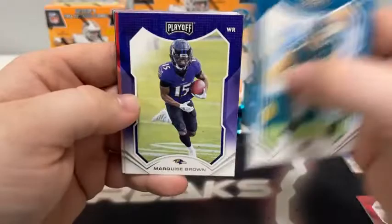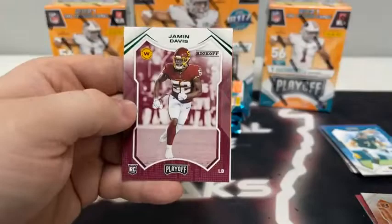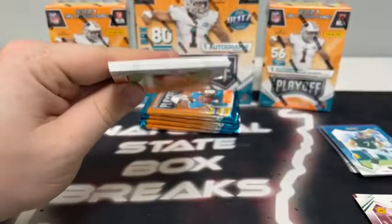Pack number two: Tony Boselli, Marquise Brown, Travis Kelce for Kansas City, Drew Brees, Allen Robinson, Cooper Kupp for the Rams, a base rookie card of Chris Evans, and a playoff kickoff — a kickoff rookie of Jamin Davis for Washington.